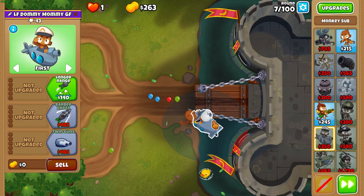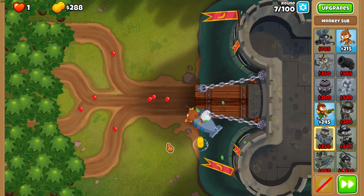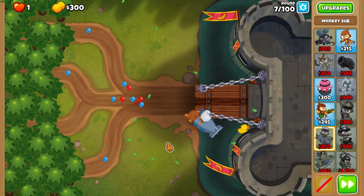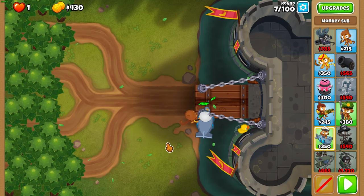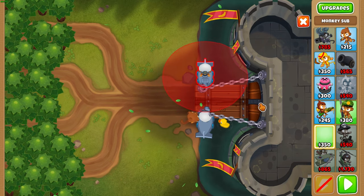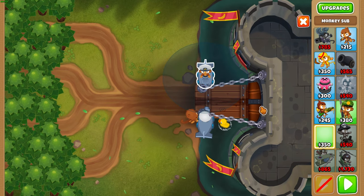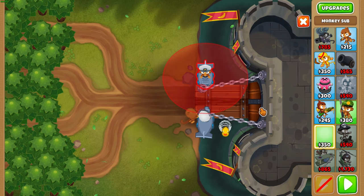During round 7, turn off auto start because at the end of the round we can afford our second sub and we need that going forward. This is a really simple guide — this map is actually quite easy. Get your second sub as bottom left as possible in the top pool of water, pretty much just exactly opposite that bottom sub.